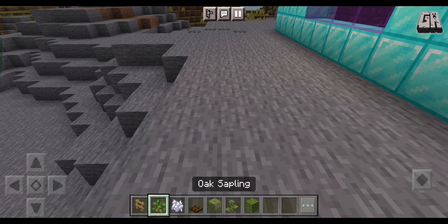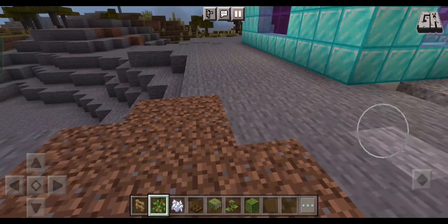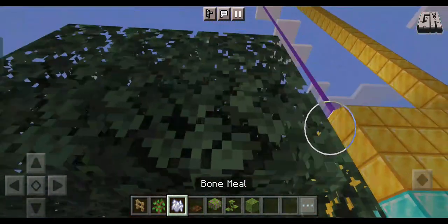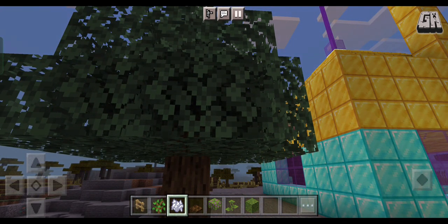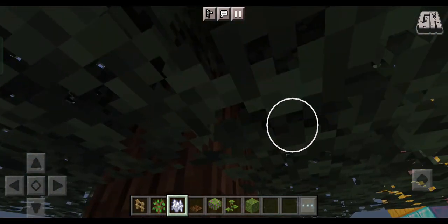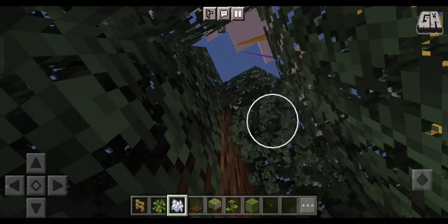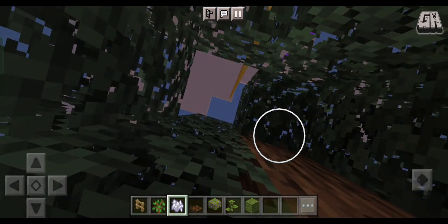First we need to grow a tree, but we can't because it's stone. So we need dirt — dirt is right over here. Should I build it here? Okay. Put in that bone meal — boom, it's done! But it's actually small. I think we can't build a tree in two gaps, so I broke it and we'll go to another place.